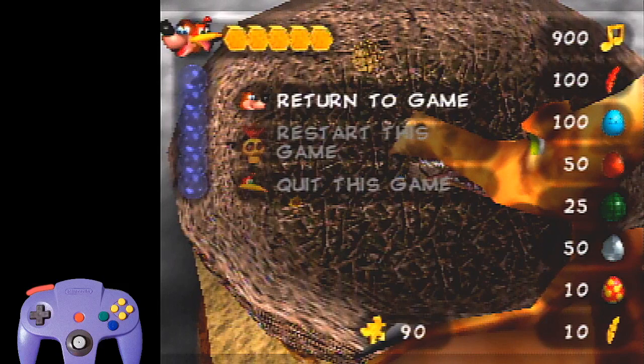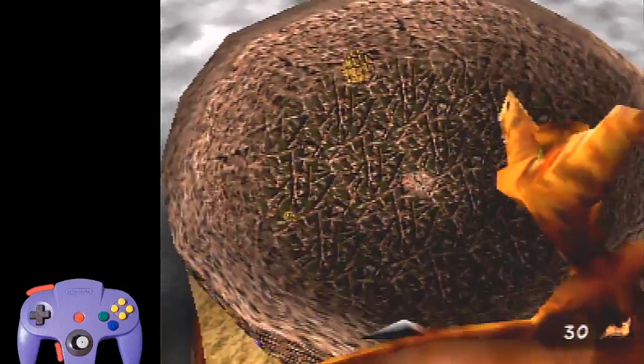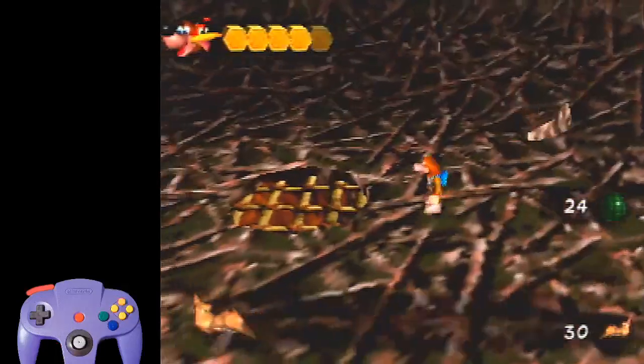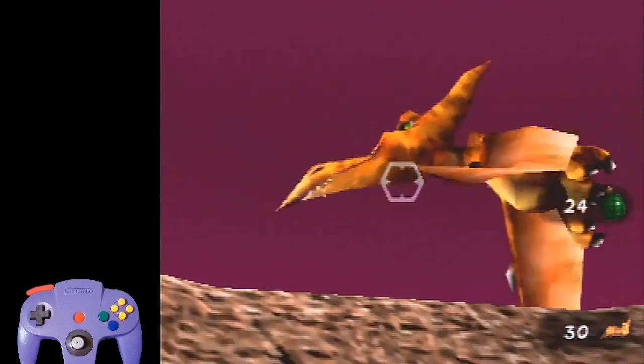When you start the fight you want to be on grenade eggs. Terry will shoot twice — he doesn't always shoot at the same time, sometimes he delays longer than others. When he pulls back for the second shot, shoot a grenade at the little stone thing in the middle of the arena so that Banjo is facing to the right of Terry. Terry always goes to his right after he shoots. This is called the quick draw — it gives you control of Banjo sooner.